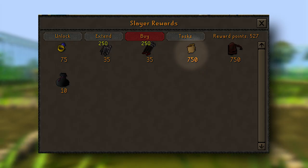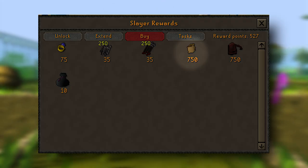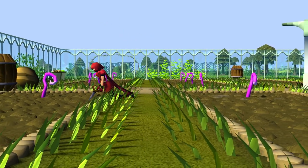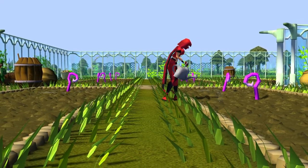You can get the Herb Sack from a Slayer Master for 750 Slayer Points, which is quite steep, but I'd recommend you actually get it from Tithe Farm. This was recently added and costs 250 points. This would be my preferred way to get it, and it's a great way to get some farming XP while getting a really good quality of life item.